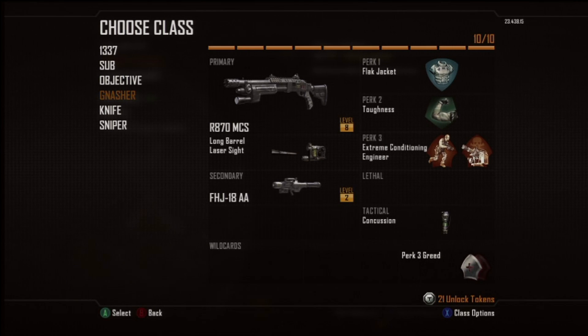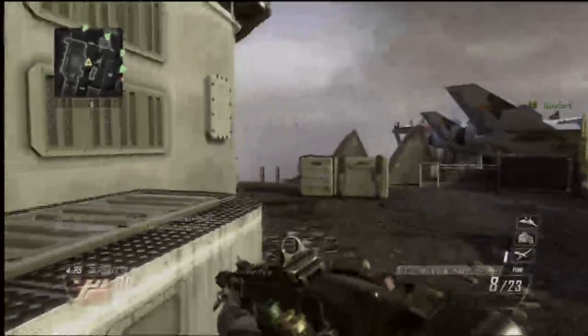Next I use a Remington, the R870. I use a long barrel and laser sights. I use the R870 here because I don't really aim down the sight too much. Then I use FHJ for the same reasons. Flak jacket, toughness, extreme conditioning, engineer, and then concussion.